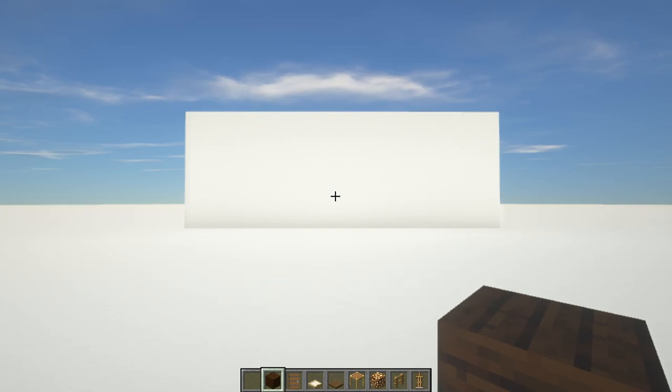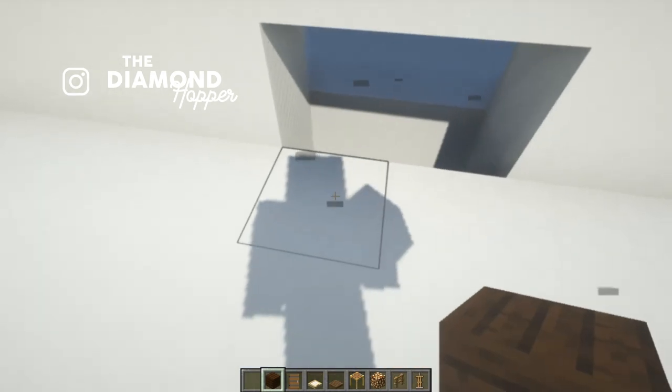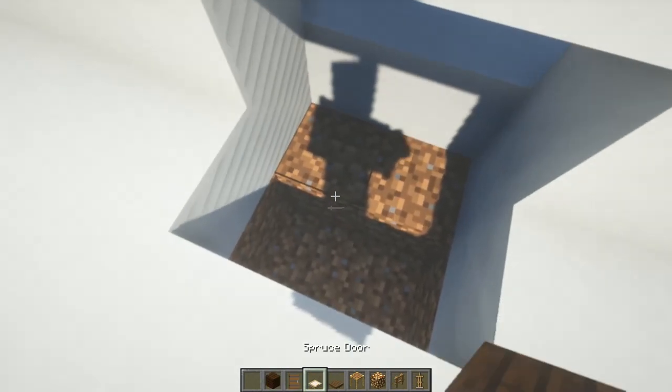The items are quite basic and assuming if you're building this in survival mode it's gonna be fairly easy. Now let's get to the interesting part — we're just gonna dig a little hole in the ground like this and we're gonna add the glowstone.